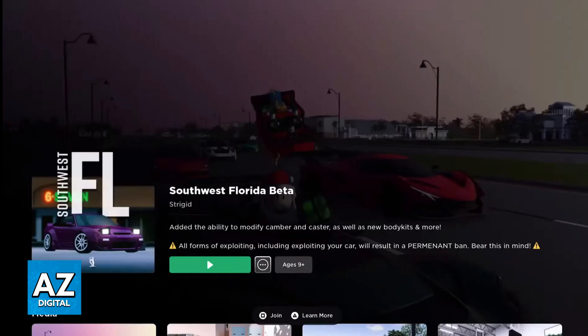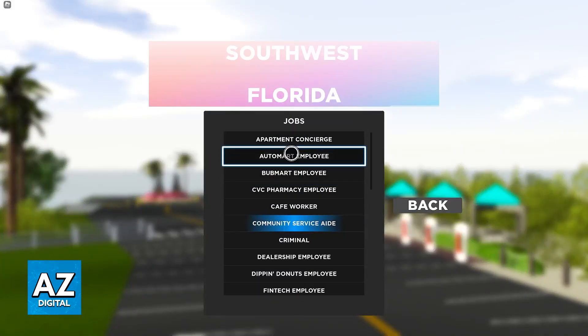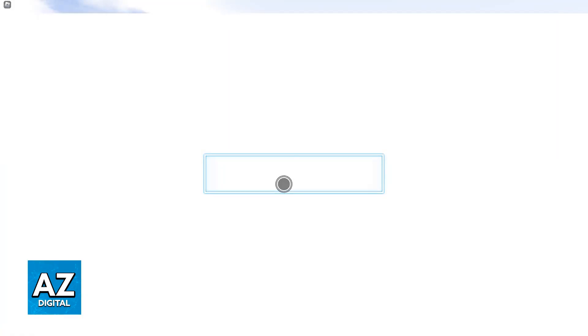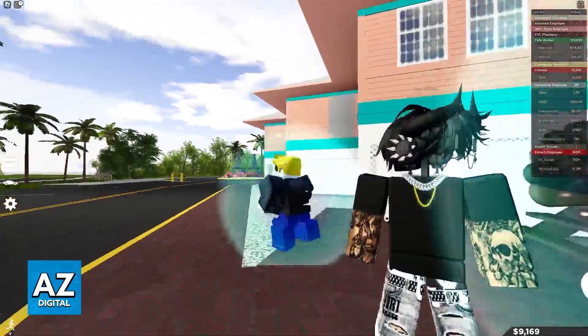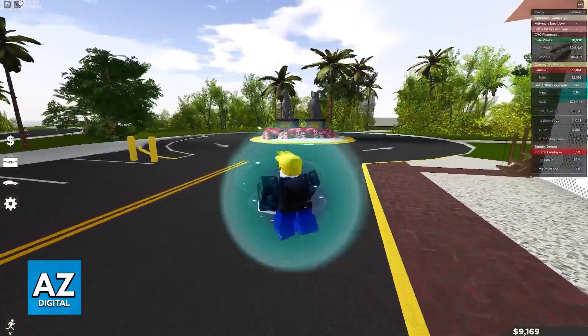Your DualShock controller, if you are on PlayStation, or your Xbox controller for Xbox consoles. Immediately upon joining, you can go ahead, select a job, and once you have a job selected, go ahead and start playing. You will load into the experience immediately, and all of the controls will be adjusted for you to play.